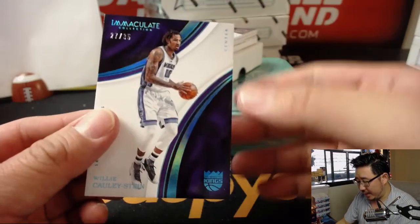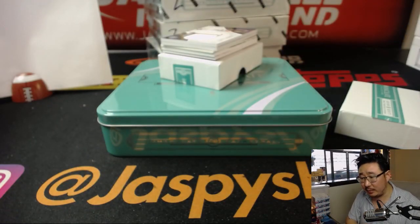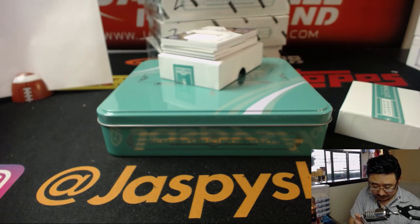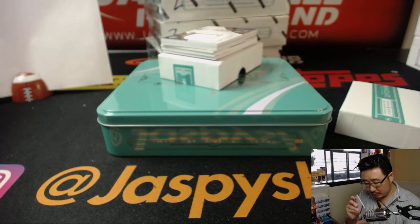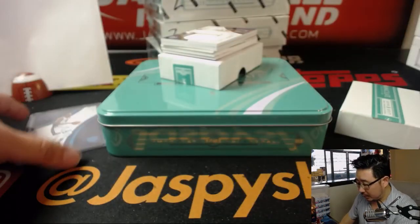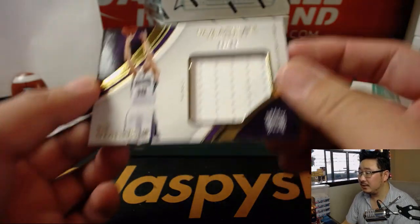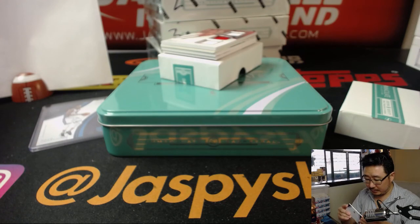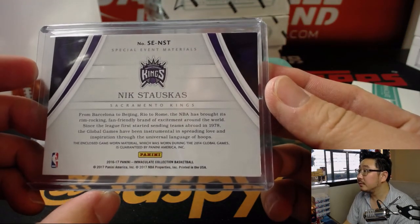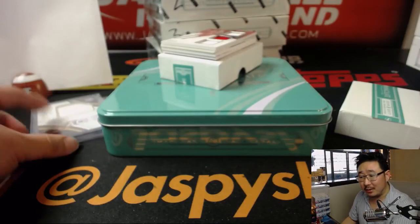We're going to lead off with, out of 35, Willie Cauley-Stein — 27 out of 35. So that goes to number seven, that'll be for EA. Next up is, out of 99, six out of 99 — Nick Stauskas. Nice relic. That goes to Davey with number six. Game-worn material, worn during the 2014 Global Games. That's pretty cool. Nice one, Davey.